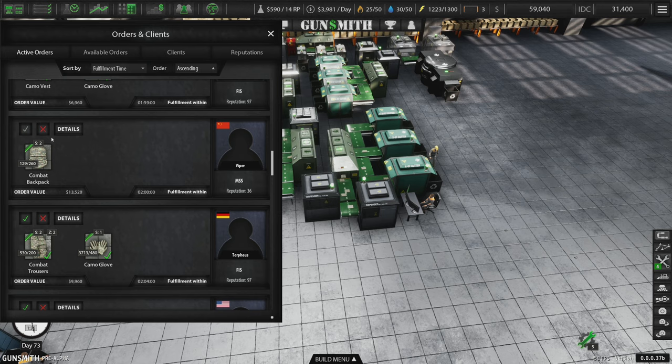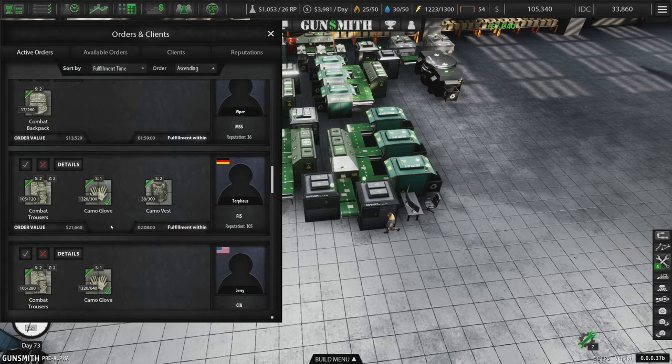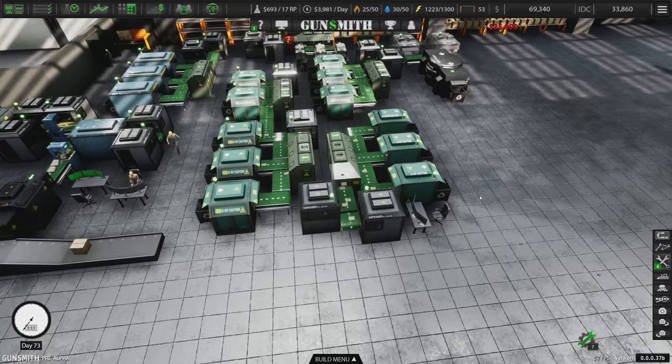We're at 92 grand — can I get to 100 grand? There it is: $100,000. I feel like a successful person now. Our reputation is 204 now, so let's start the research for bullets. I like it.